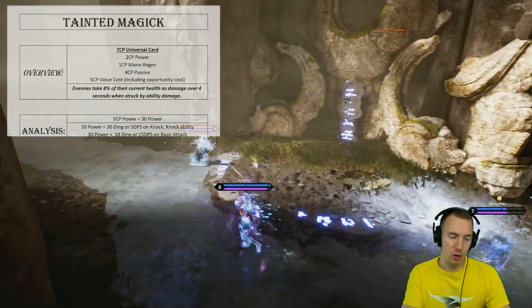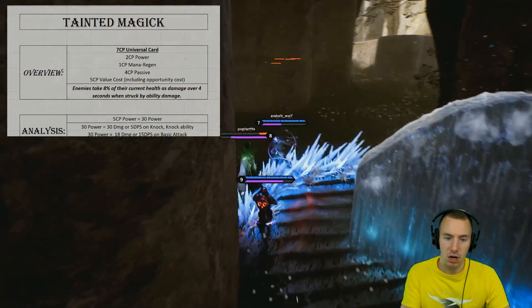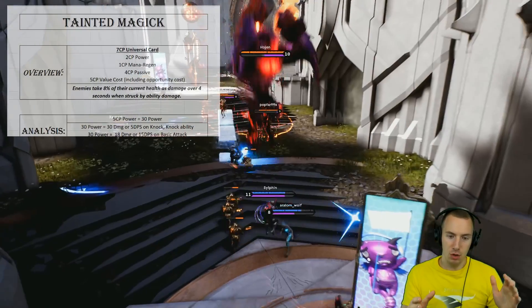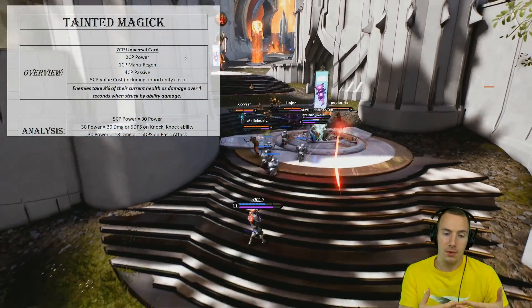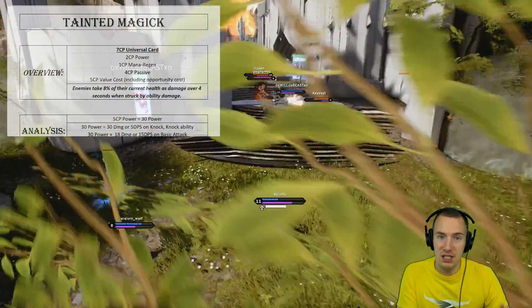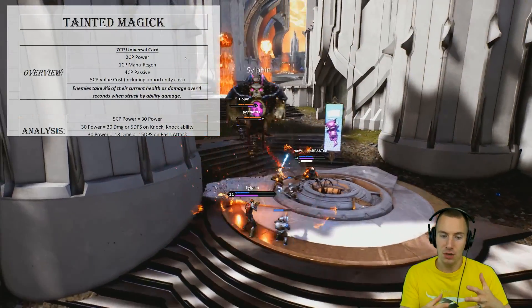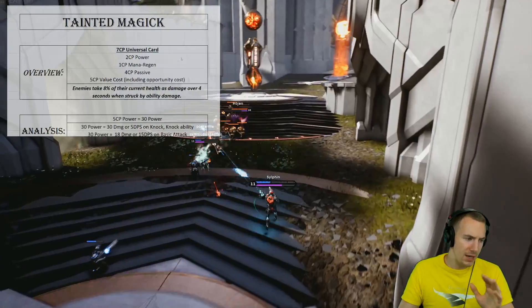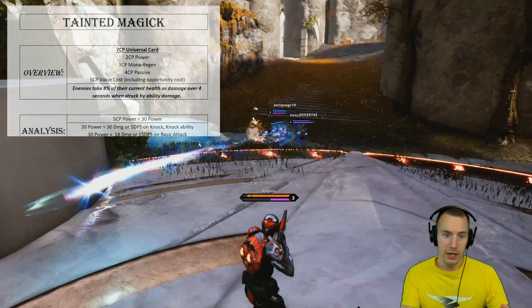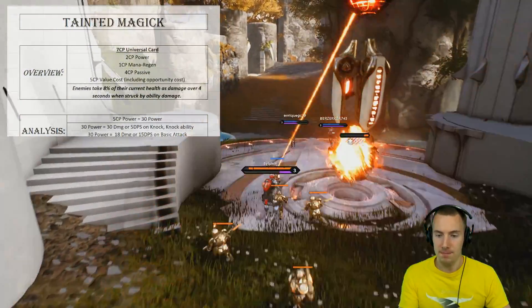Tainted Magic is a seven CP universal card. You have two CP of power on the card and one CP of mana regen on the card, leaving a CP cost to you of four CP for that passive. You could take the CP and spend it on another card and get a fully upgraded bonus — what this is called is an opportunity cost — that actually totals five CP for that passive. So we're going to use five CP's worth of power to compare Tainted Magic against.